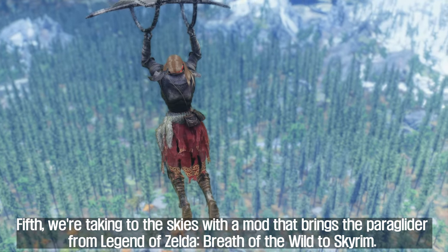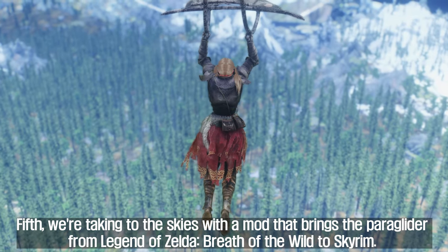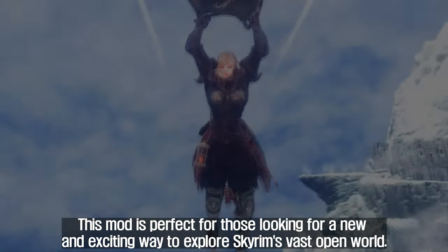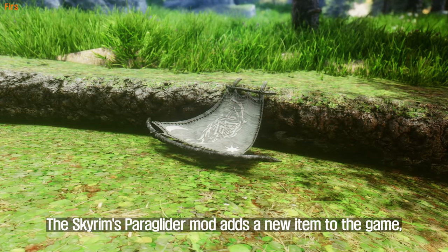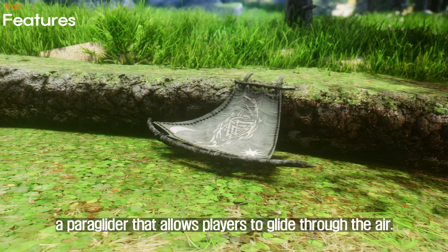Fifth, we're taking to the skies with a mod that brings the paraglider from Legend of Zelda: Breath of the Wild to Skyrim. That's right! You can now glide across the breathtaking landscapes of Skyrim just like Link does in Breath of the Wild. This mod is perfect for those looking for a new and exciting way to explore Skyrim's vast open world. The Skyrim's Paraglider mod adds a new item to the game — a paraglider that allows players to glide through the air.